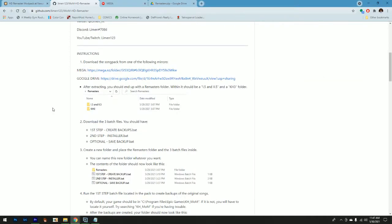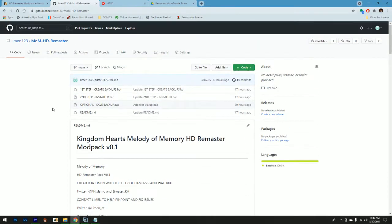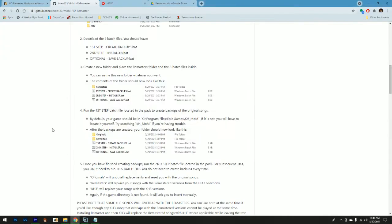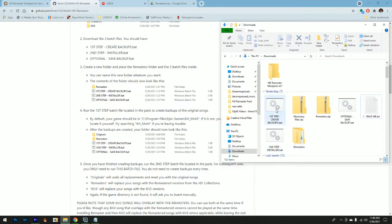The next step is to download the three batch files. If you don't know how to use GitHub, the batch files are up top and you can just go to Code and then Download ZIP. Once you've downloaded it, unzip it and it should give you these three files. It also gives you the readme — I have an old outdated one so ignore that.